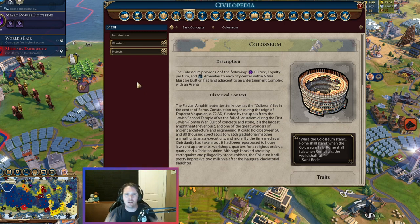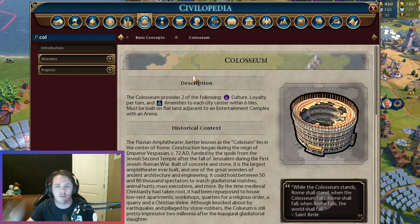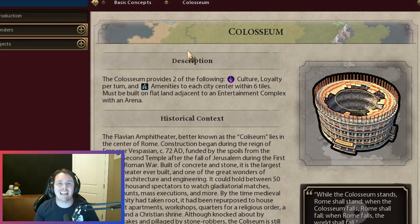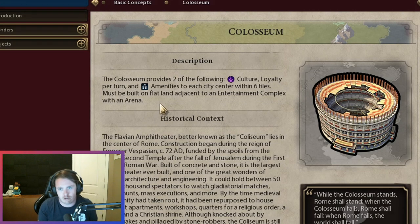So what does this thing actually do? The Colosseum provides two culture and loyalty per turn, plus two amenities to each city center within six tiles. Much like the Petra, the Colosseum can range from pretty decent to just hands-down amazing, depending on how many cities are within six tiles. Placement matters a lot. It must be built on flatland and adjacent to an entertainment complex with an arena — so there's a significant infrastructure requirement.